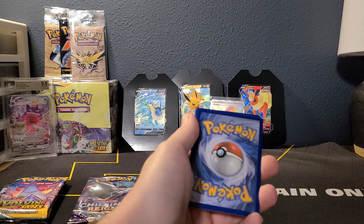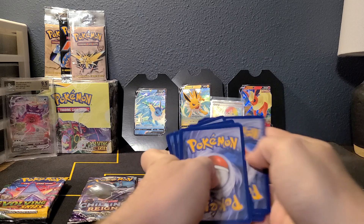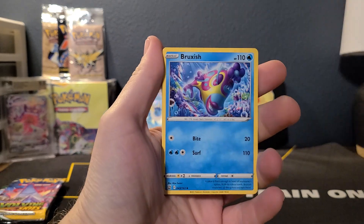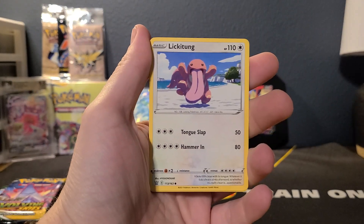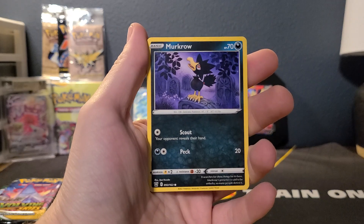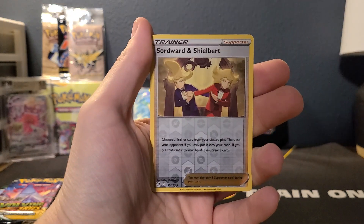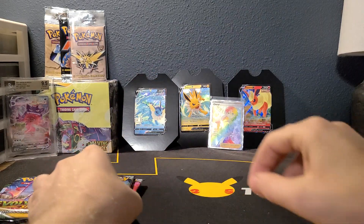Steel Energy, Bouffalant, Bruxish, Tooljammer, Lickitung, Cherubi, Medicham, Horsea, Bronzor, Grapploct — that's our Rare, non-holo.